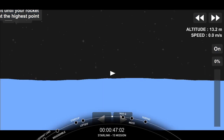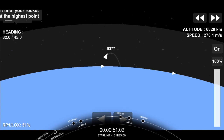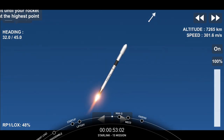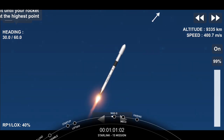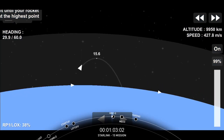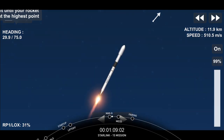That's the point when the stresses on the vehicle are the highest, from the combination of the vehicle speed and the density of the atmosphere. Now that we're through the point of maximum dynamic pressure, the loads on the vehicle — the structural loads — are going to drop off as the density of the atmosphere continues to decrease.